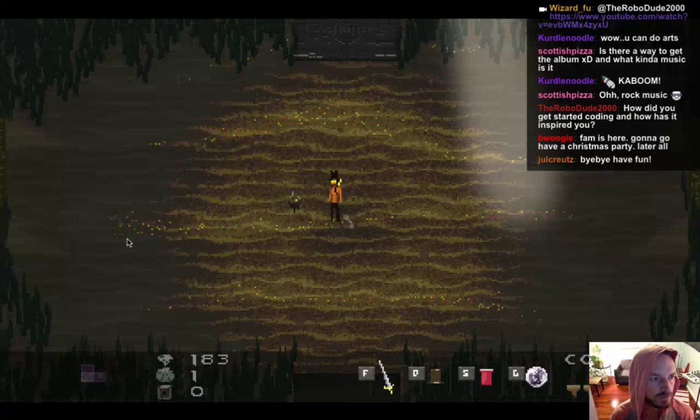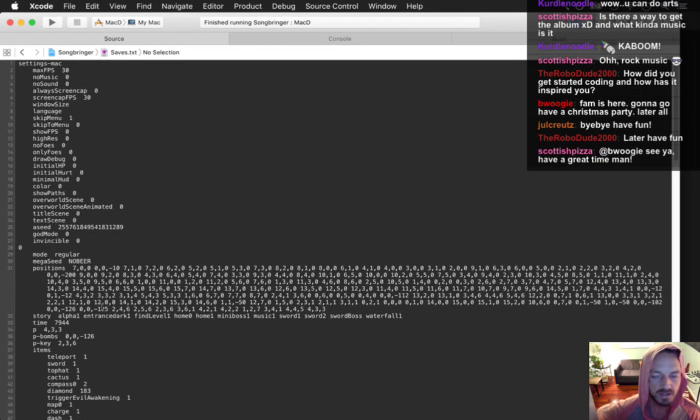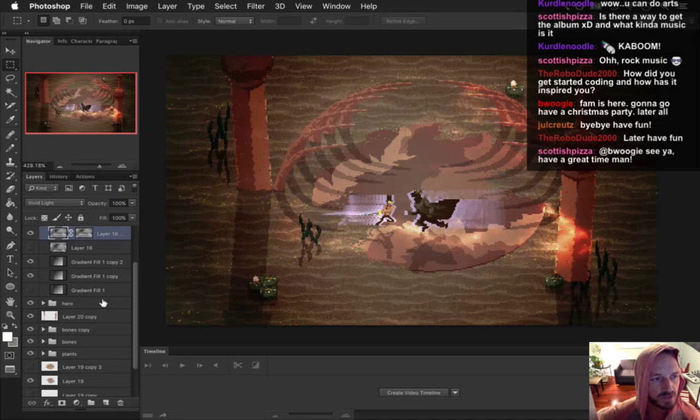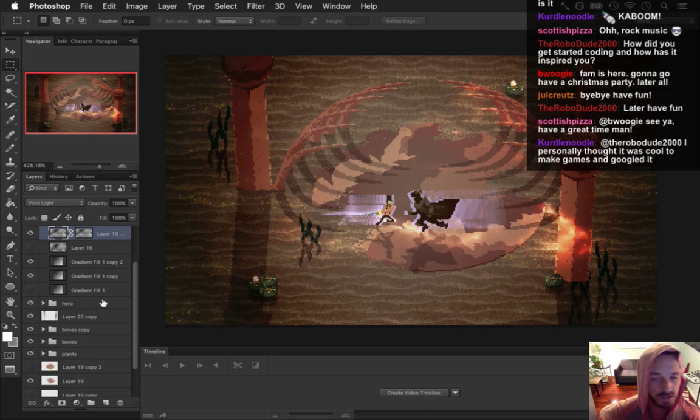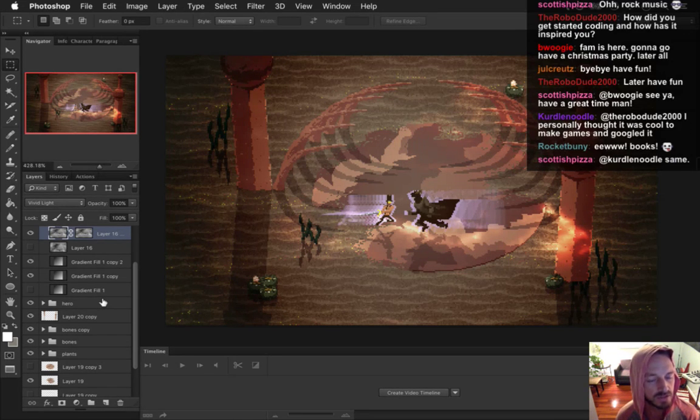How did I get started coding? I started a long time ago — when I was 14 years old making video games. What inspired me was great video games. Growing up I had the NES — I was very inspired by Legend of Zelda, Final Fantasy, Solstice, Crystalis, lots of cool games. I learned the C language from a book and wrote my first game in C with MS-DOS Edit in DOS.